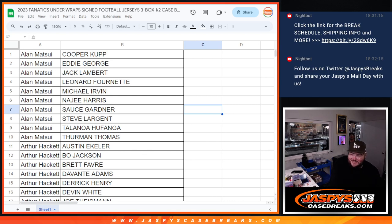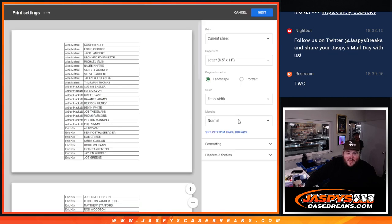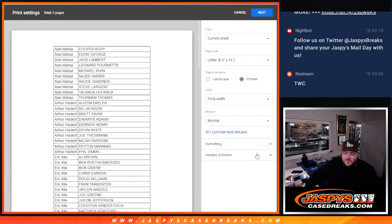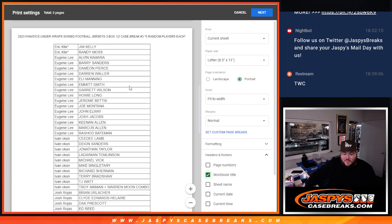Trade window closed, y'all. I'm going to do who hit and who didn't, and I'll write the names down and tape them to the box. 90 players — jersey break! Five random players each, half case number three. We're all good to go. Let's switch screens — three boxes right here. Let's do it. I'm going to stand up for this one; it's going to be a little difficult to do sitting down.